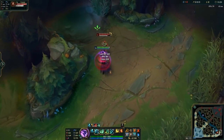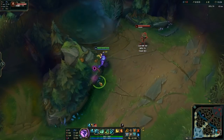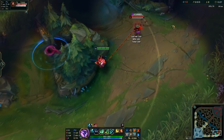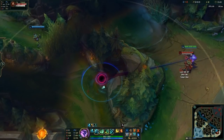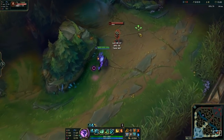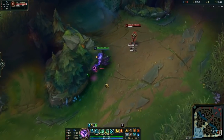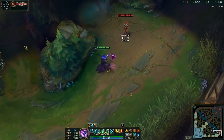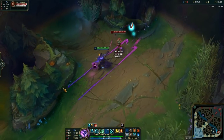This allows you to actually close the space between you and your ally a lot faster, because if you lantern after you Q and follow up on Q, your ally has to cover a lot more space to get to the lantern, leaving a lot more time for your enemy to escape. Doing the flash lantern trick allows you to get that ally onto the enemy faster, helping you secure the kill.